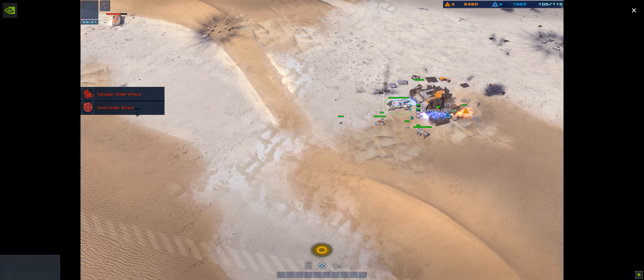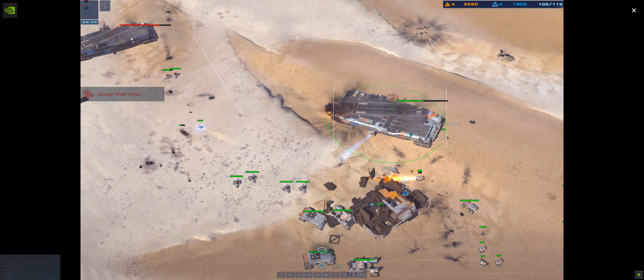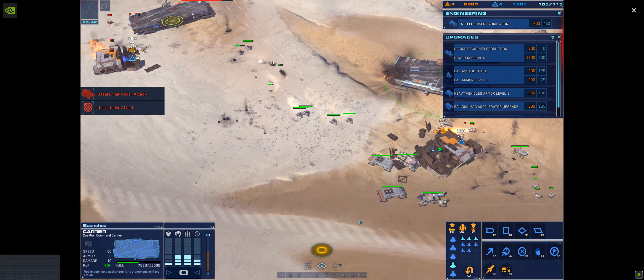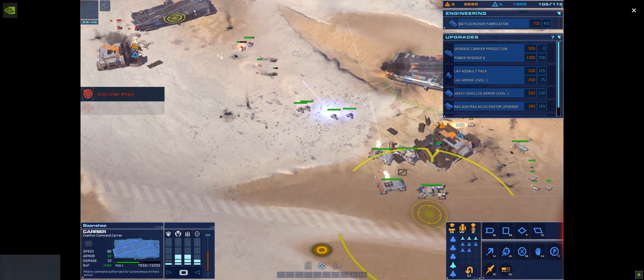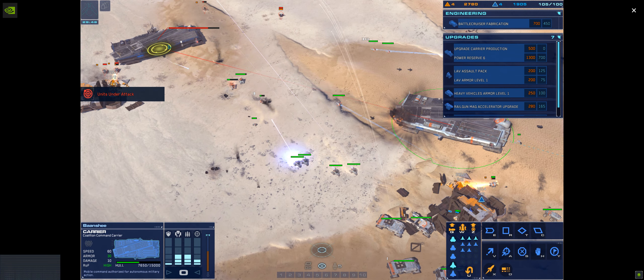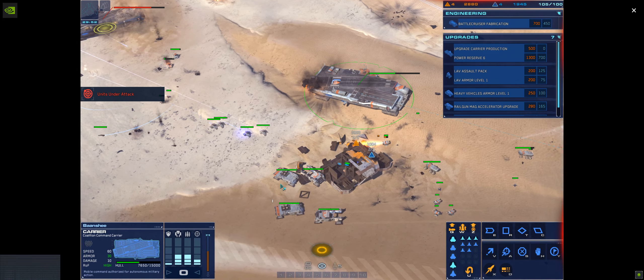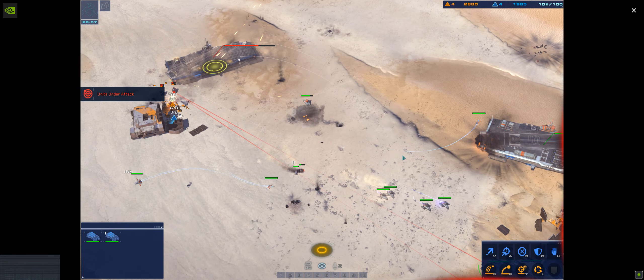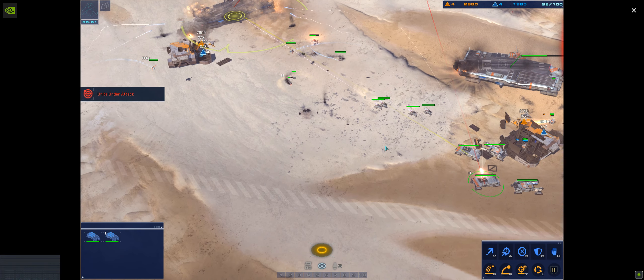Hostile craft in AO — maneuver for visual confirmation. Alert — turret post destroyed. Armored vehicle is taking fire. Hostile designated. The turret is under fire. Alert — support craft has been engaged. Strike systems online. The sensors post is taking fire. Launch bomber — bomber on alert. Alert — missile battery destroyed. Armored vehicle has been destroyed.